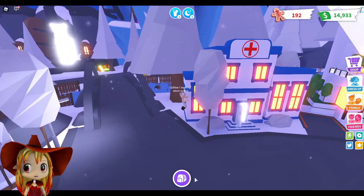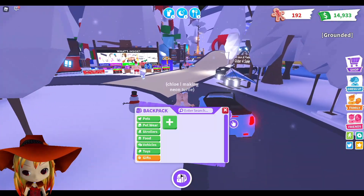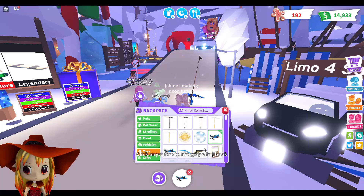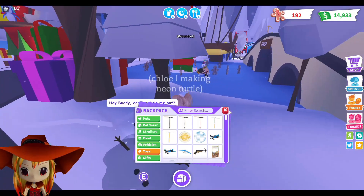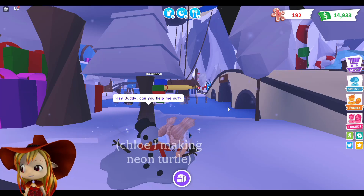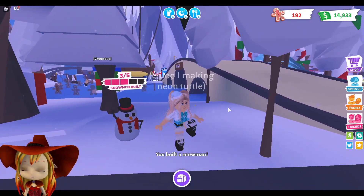Now, you know this bridge right here — the beige-ish one, the one that you usually go under to make neons — yeah, so we're just going to grab a hook over and there should be a snowman here. Dig it up. Looks like I'm digging a hole inside the snowman. Oh well.